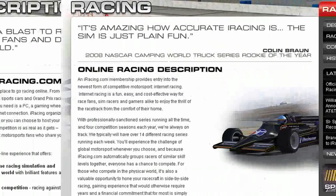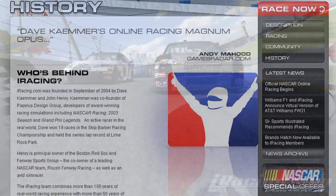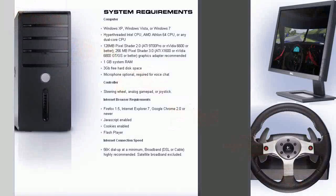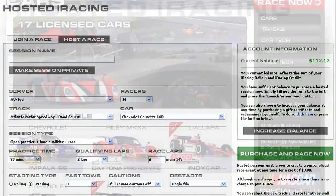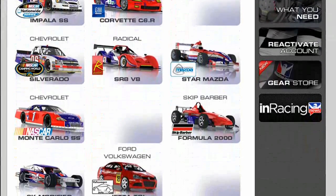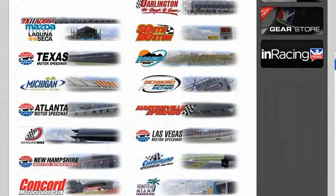iRacing has created an online-only racing platform that officially launched in the summer of 2008. From NASCAR to IndyCar to sports cars and Grand Prix racing, you can start at the lower ranks and work your way to the top just like the pros do. iRacing requires a current gaming computer with a graphics accelerator and a broadband connection. They organize and sanction their own racing series with road courses or ovals, or you can host your own series at any time around the clock. There are 17 officially licensed cars engineered from the ground up in cooperation with real-world race teams using real-world physics.